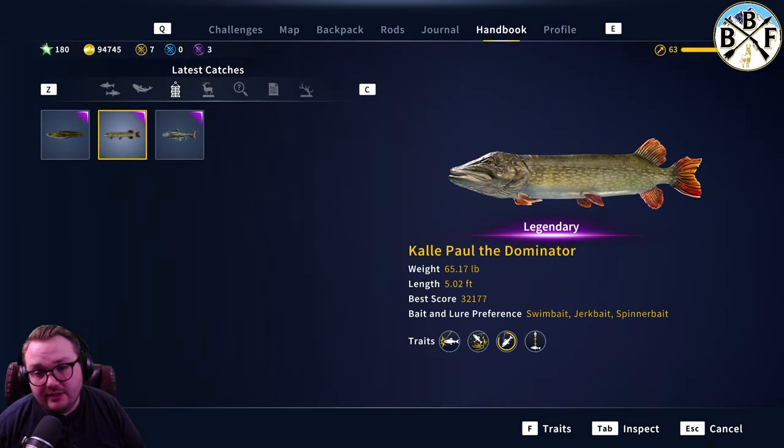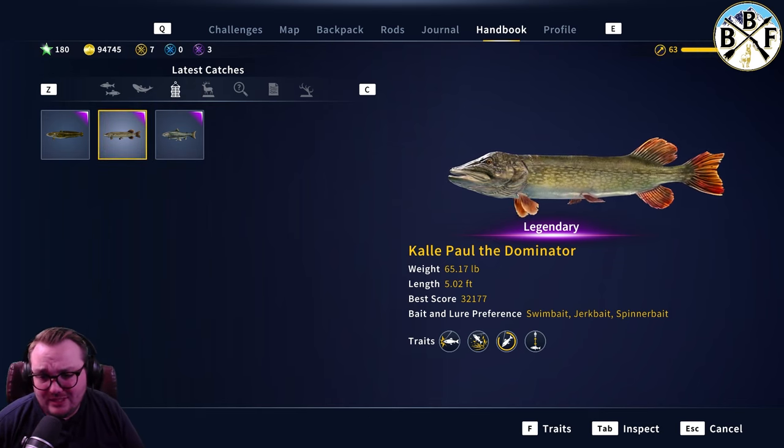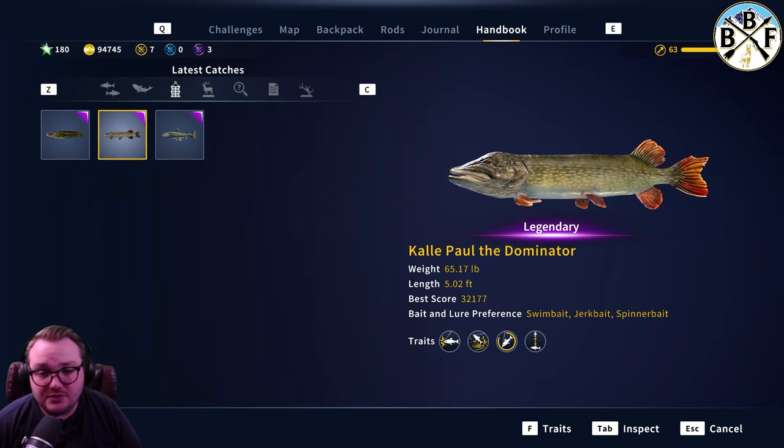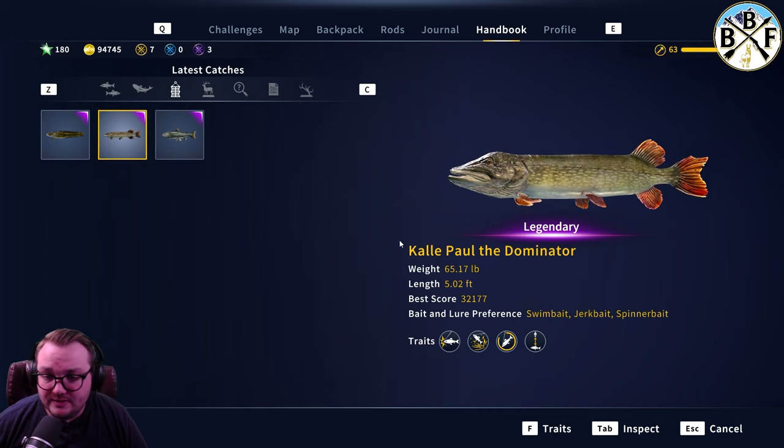Hey everybody, welcome back to another guide video. This week we're doing the Dominator legendary pike on the Norway DLC map, Troll Sport. Weight is 65.17 pounds — that doesn't change. Length is 5.02 feet — that doesn't change either. Your score is going to change based on the setup you're using.